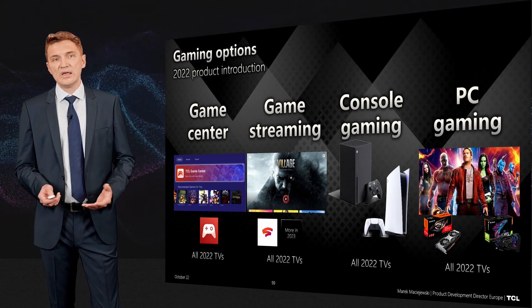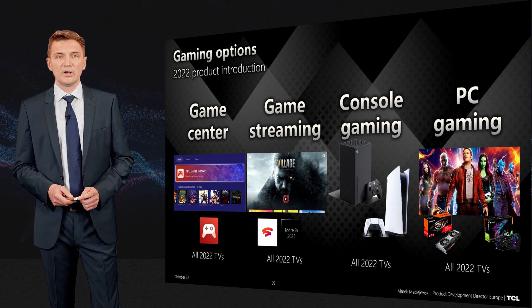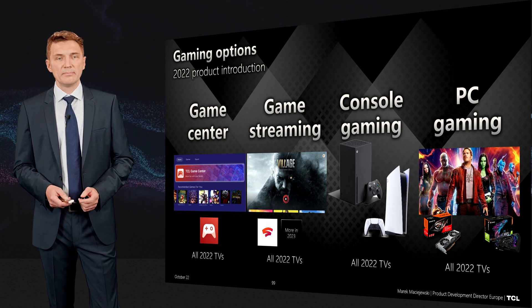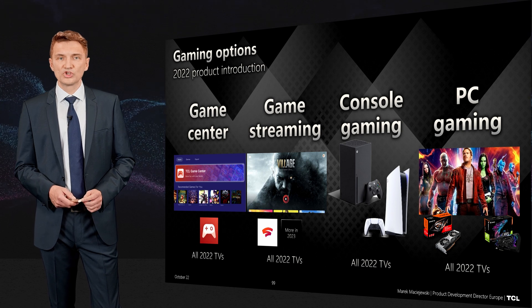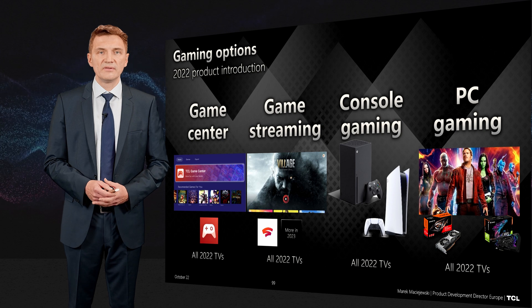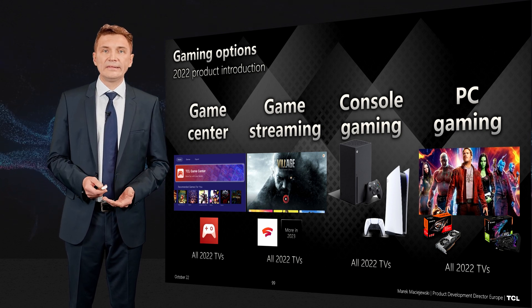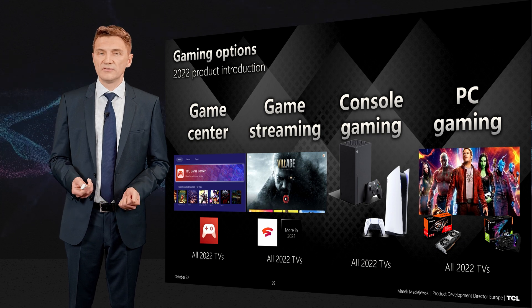Another option is game streaming. Stadia just announced it will stop at the end of this year, but we believe that new game streaming functionalities are on the way and will soon be available. Then there is console gaming over HDMI and PC gaming also over HDMI.